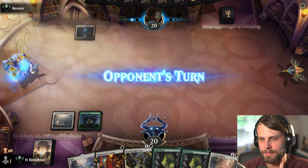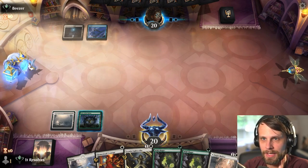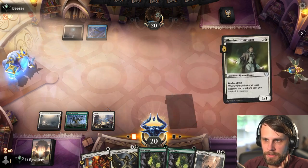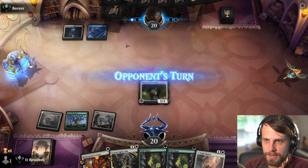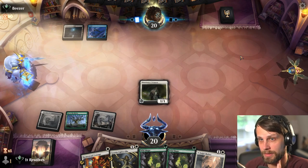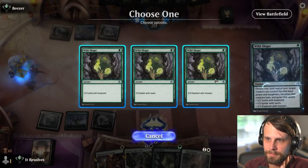I am going to hold off. They are running black so the likelihood of them having like a Vanishing Verse or something is pretty high. I think the game plan here is going to be just to be patient. With that I'm just going to go here and see if they do anything. Having a Hexproof option here is really important — this also plays around Jwari Disruption, which is kind of nice.